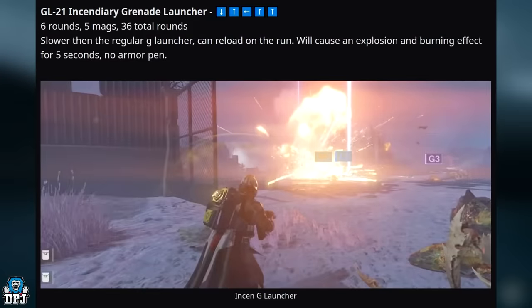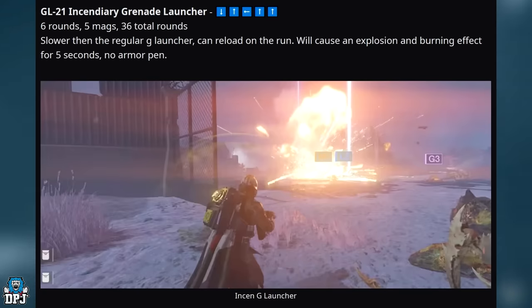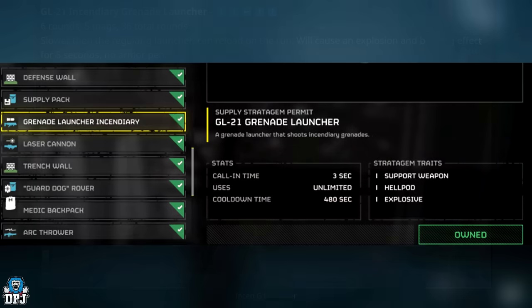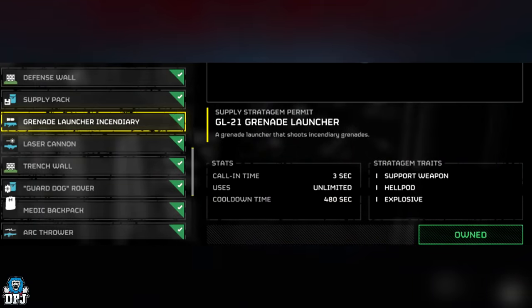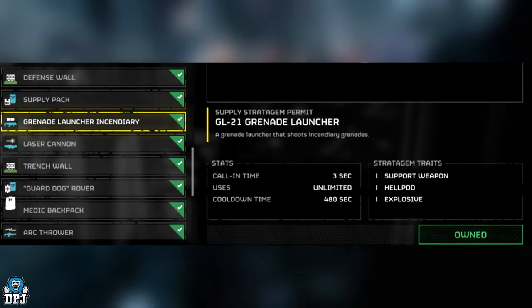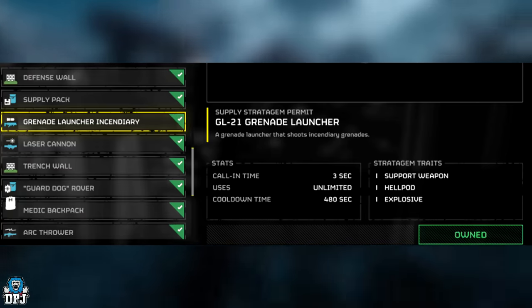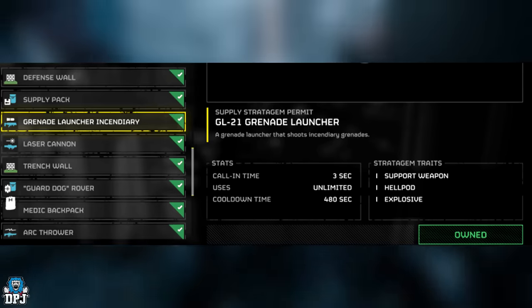Next up is the GL-21 Grenade Launcher, which is essentially an incendiary grenade launcher — it fires rounds that set things ablaze. It has a call-in time of three seconds, unlimited uses, and a cooldown of 480 seconds.